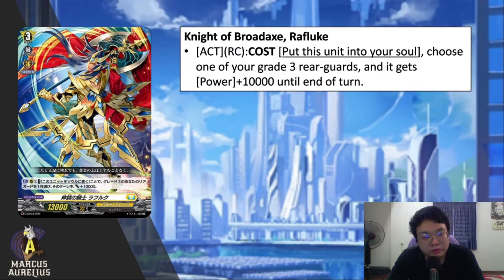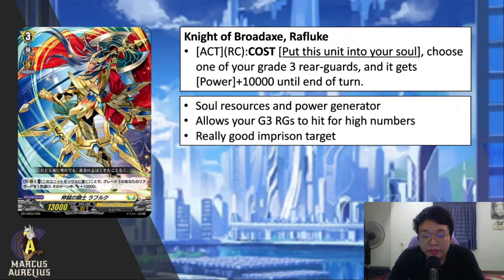The second card Keter Sanctuary has is Knight of Broad Axe Refluke. Active on rear guard circle, cost: put this unit into your soul, choose one of your grade 3 rear guards and it gets 10K power until end of turn. This card is a soul resource and power generator for your columns. I'm predicting Keter Sanctuary will call a lot of grade 3s, and this unit is a very good superior calling target to power up your board.